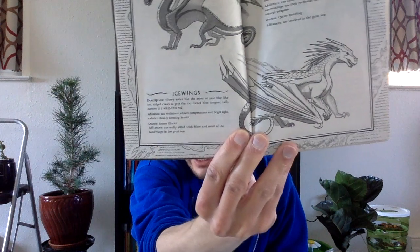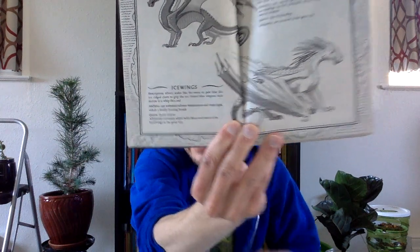Here we have the Icewings. The Icewings have silvery scales like the moon or pale blue like ice. They have rigid claws that grip the ice, forked blue tongues, and tails that narrow to a whip-thin end. Their abilities are they can withstand sub-zero temperatures in bright light and exhale a deadly freezing breath — it's pretty cool. And their queen is called Queen Glacier.